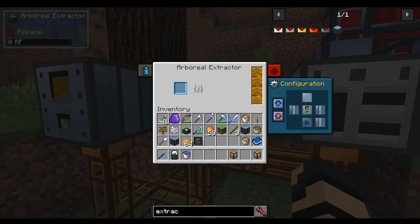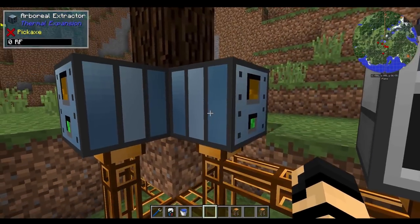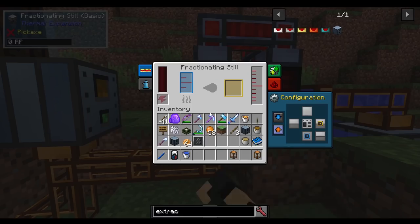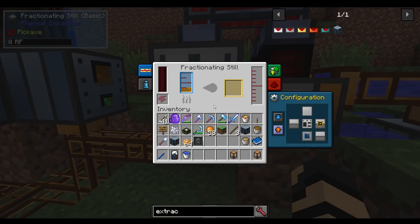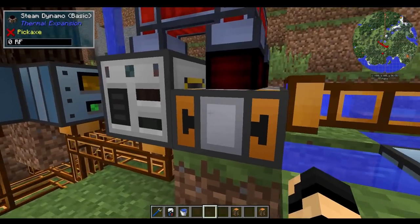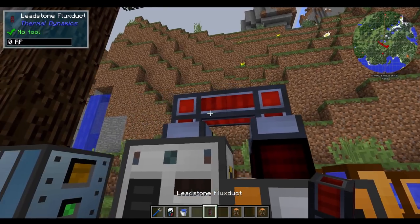Let's start with having this actually start extracting from here. I'm going to turn each one of these — usually you'll want to have them feeding out. But for now, this thing is so full that I'm just going to have the one feeding out. So now this is outputting and it should start feeding into the fractionating still, which has got an input down here. You can see that the resin is slowly being fed into the fractionating still. I have therefore put some leadstone flux ducts on top of it so that it will then connect over to it.